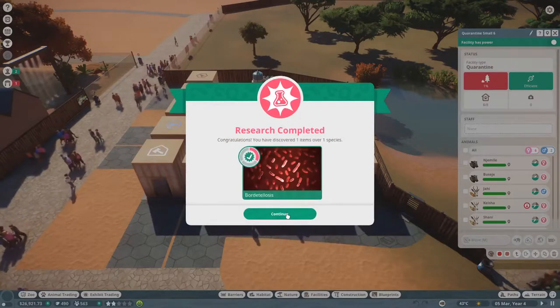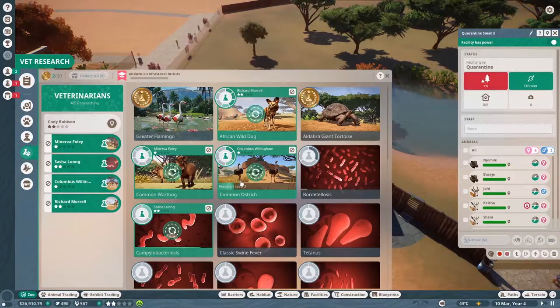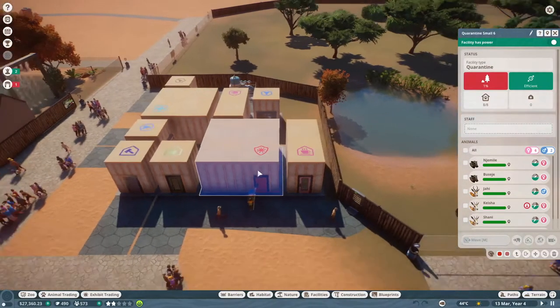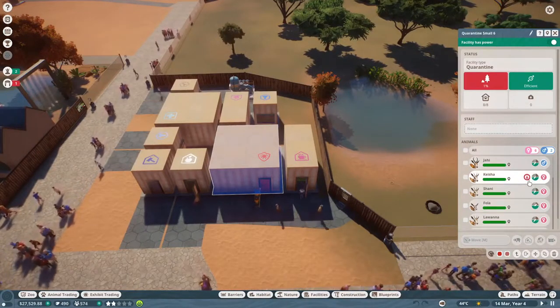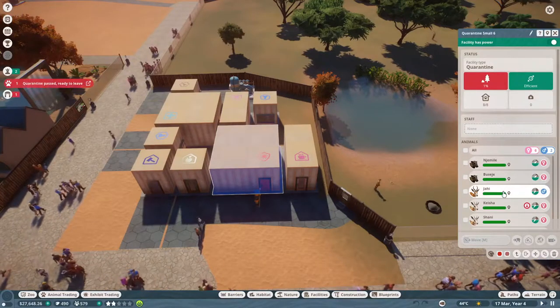That didn't take long. Let's see - you learned the first level about that disease, yay good. I will have you off of that then, there we go. You can't find an accessible quarantine - quarantine is full, yes I know. Now we gotta wait until they all pass quarantine. Keisha is pregnant - I'm not really sure how you're supposed to say her name, I apologize profusely.